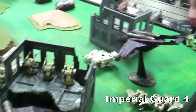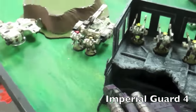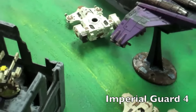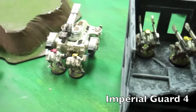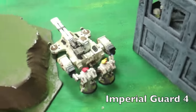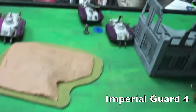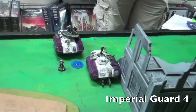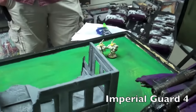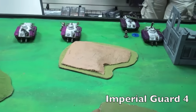We're at the bottom of four. As you can see, all the Leaf Blower's reserves are now in. Both Vendettas have arrived and swooped in behind both Hammerheads. This one got a weapon destroyed. The other was just outside range, so it got to use its disruption pod — it was going to be destroyed, but the disruption pod saved it. Over here there was multi-laser fire, and the Psykers combined fire on the Crisis suits over there and killed one of them. That's where we are at the bottom of four, headed into five.